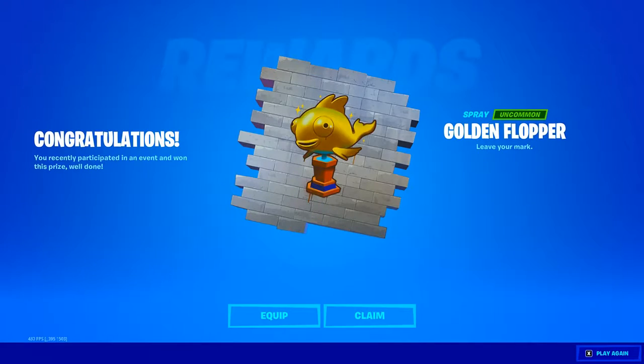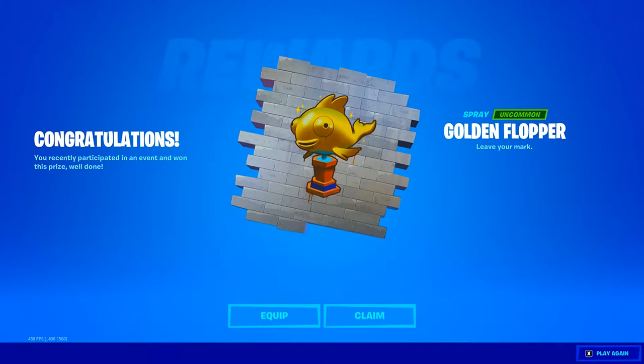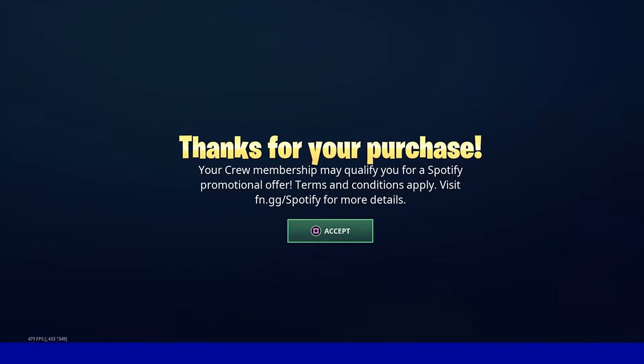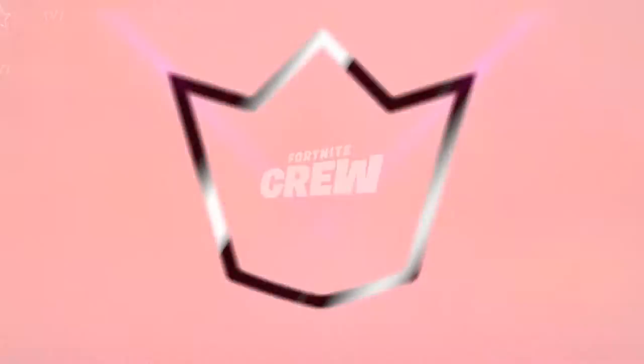Once you sign up you can hop in game. As you can see, we unlocked the Golden Flopper spray — a mythical flopper trophy fish spray for free, which is amazing. Now obviously we want to unlock the brand new free pickaxe, which I'm going to go ahead and do today.